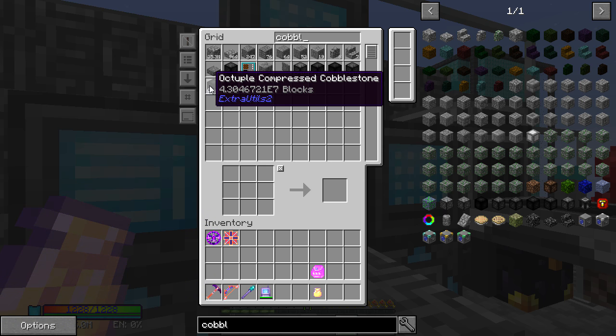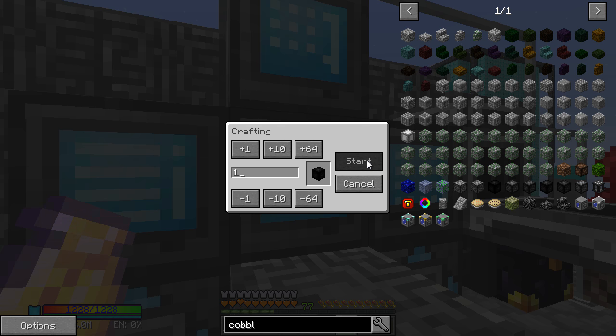So cobble — this takes 4.3 million blocks and I just need one. Let's get that started. There's always a delay when this kind of happens, but it should totally start. Are you going to start? I know there are other ways of doing this — you can use RF Tools Crafters, you can use compacting drawers. This doesn't look like it's actually starting. Well, this is a great start to the episode — we're just going to be watching this little menu. I'm going to let it go for a bit and see if it actually does start.